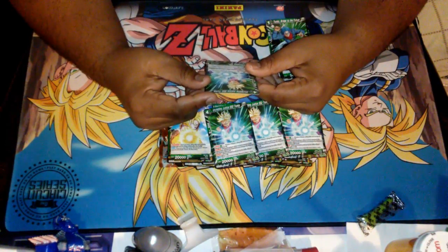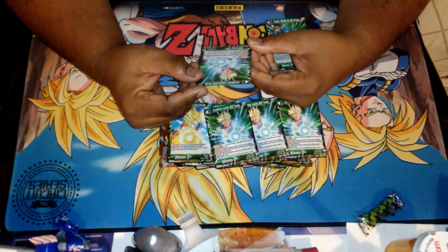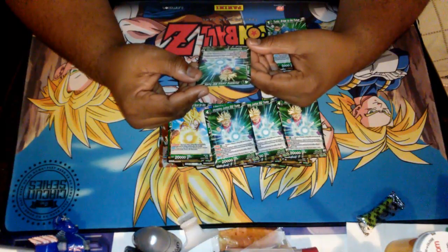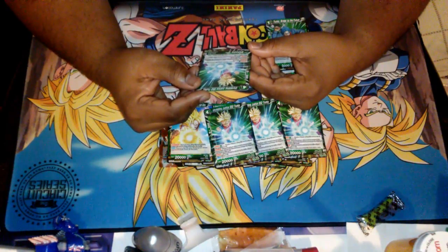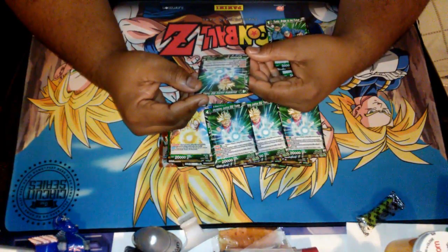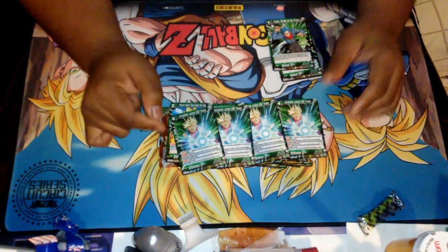Unyielding Justice Super Saiyan 2 Trunks — Evolve by tapping one green and two other cards on top of a Future Trunks. He's a blocker and he has Barrier. Auto: when a card evolves into this card, draw one card. Amazing card.